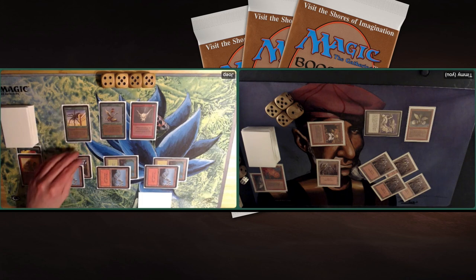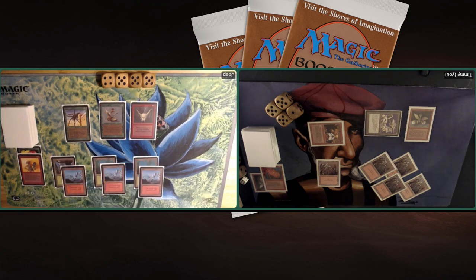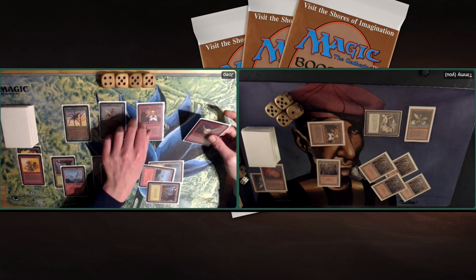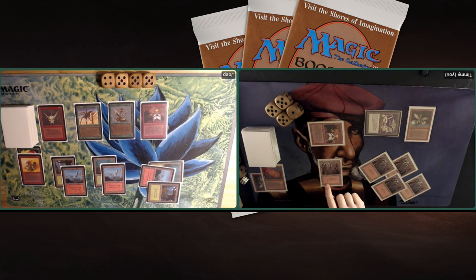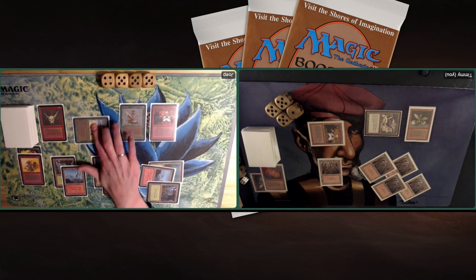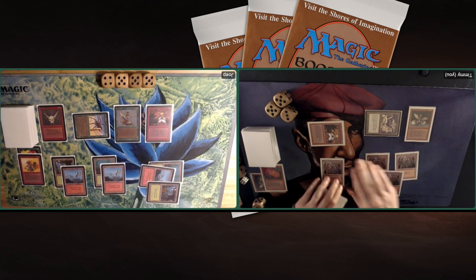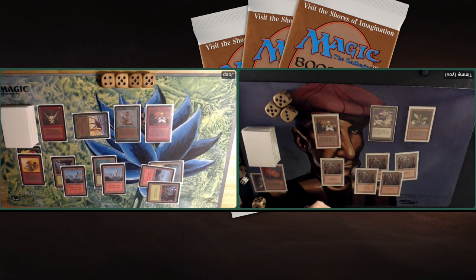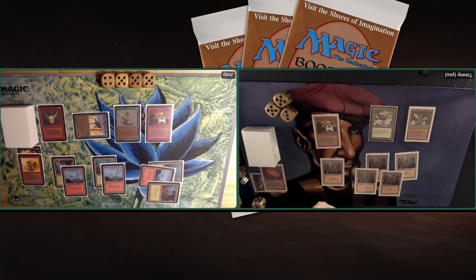Another Dragon Whelp arrives — good news. I tap four and play it, hoping Joop doesn't have more removal. With the Dwarven Warrior I can make it unblockable and swing for five a turn. Joop taps three and plays his own Dwarven Warriors. He attacks with the Giant Spider — it gets a bonus from the Oriflame becoming a 3/4. I take three damage and drop to 13. I'm on 13, Joop on 19, and I'm playing against a deck with lots of burn so I have to be careful. I consider attacking with the Whelp to deal five, dropping Joop to 14.